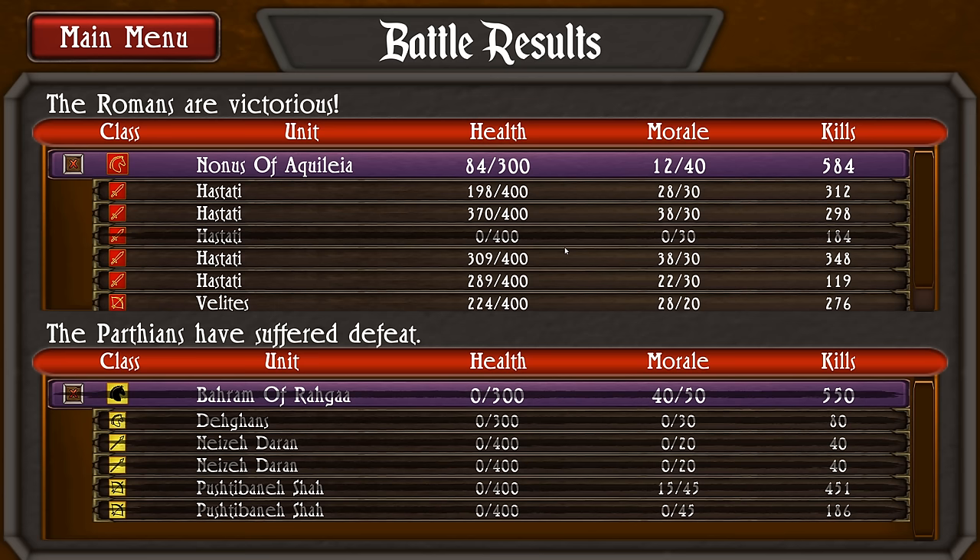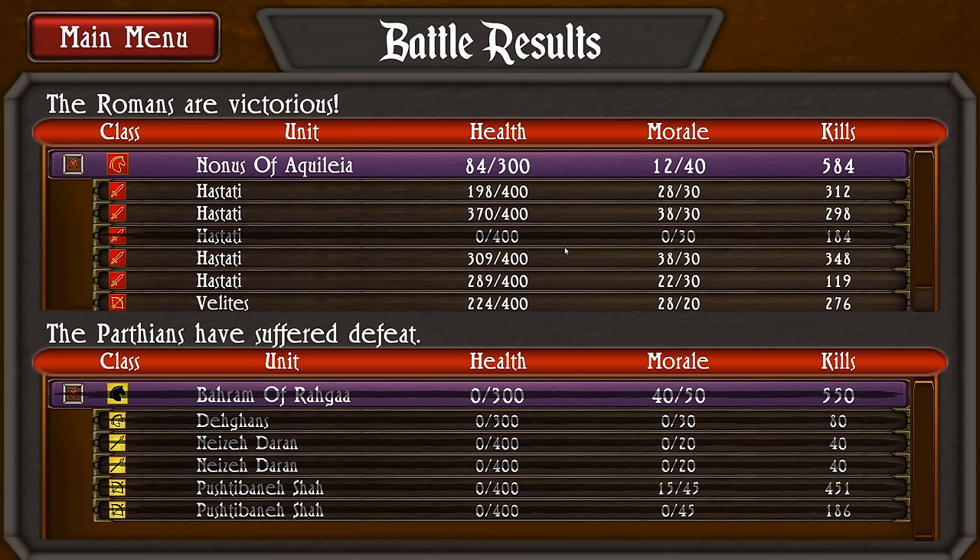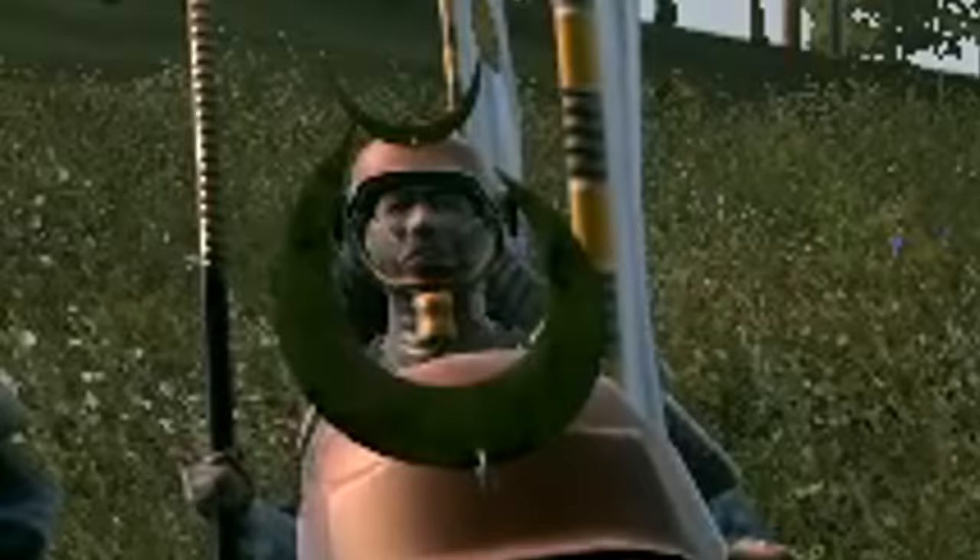Now, from one strategy game into another, let's finally get into the list. Starting us off as the fifth worst unit in Shogun 2 is Yari Samurai. This is a unit that made its way over from the previous list and has even retained its spot at number 5.